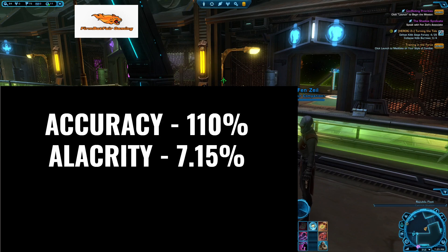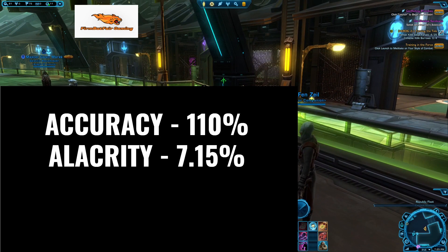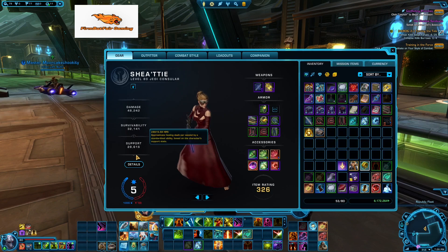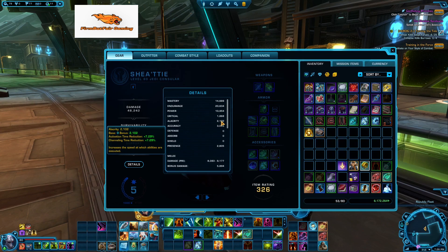Now with this 7.15%, it can come from Sorcerers — you automatically have that 5% so you only need 2.15%, which is a big, big difference. One of the Bounty Hunters gets a 3% or 5% as well. But for the most part you are shooting for 7.15% alacrity. I'm slightly over at 7.29%, which is around 2,100, so the target is probably in the realm of 1,950-ish. Just hover over and aim for 7.15%.